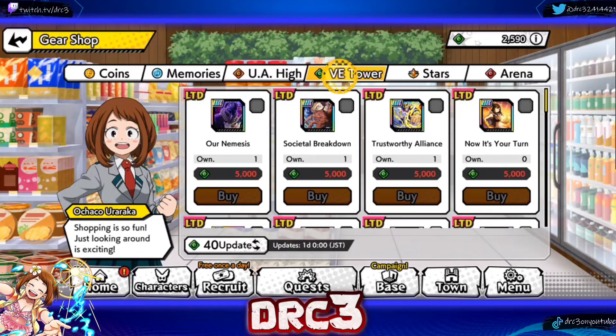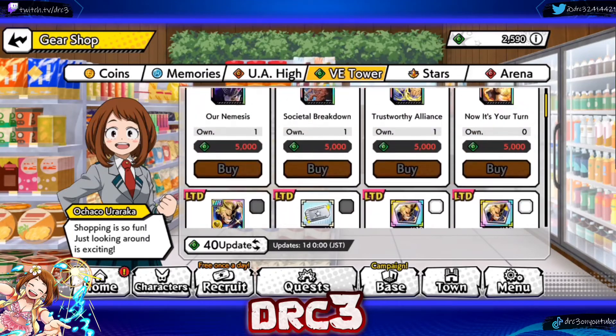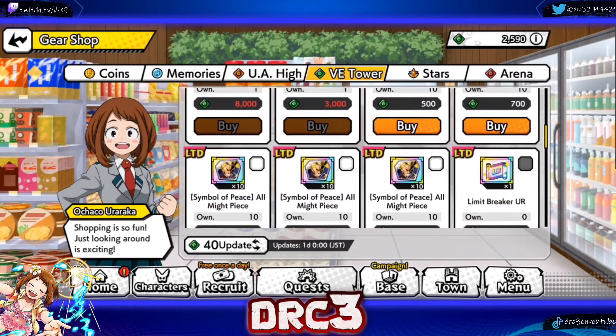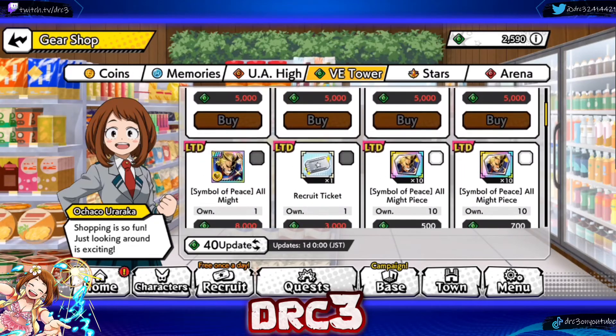The VE Tower shop — nothing new has really happened here, it's basically the same. It is all refreshed though, so if you already bought your limit breaker or your silver ticket last month, you can go ahead and buy those again.